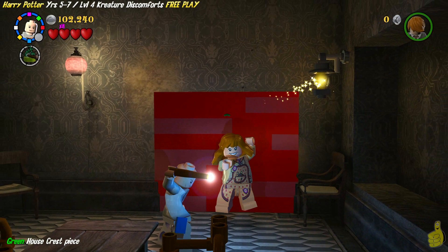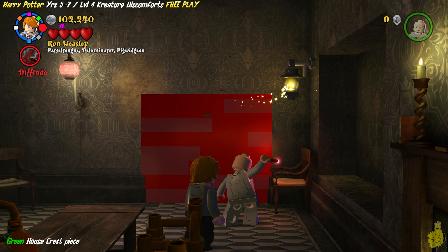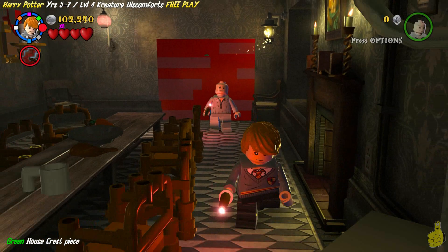We give it to Molly — it's Apron Molly, and we just unlocked her. Now there's this wall with red on it and I'm hitting it with Diffindo. I can see I've got the right spell out but it's not working for me. Just one of those funny angles — kind of a user error type deal here.